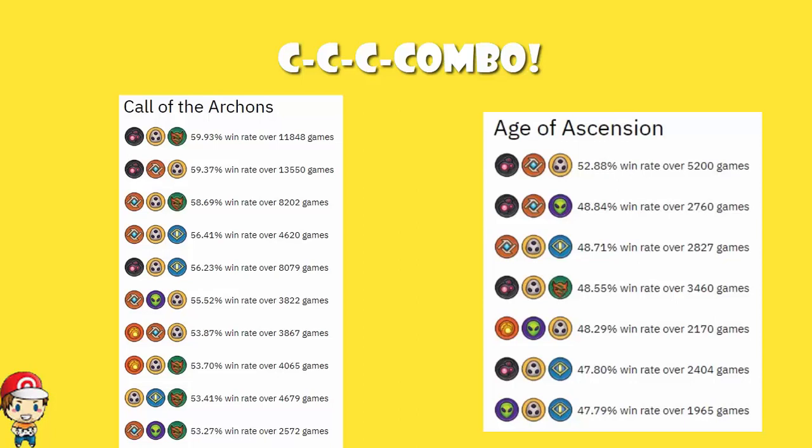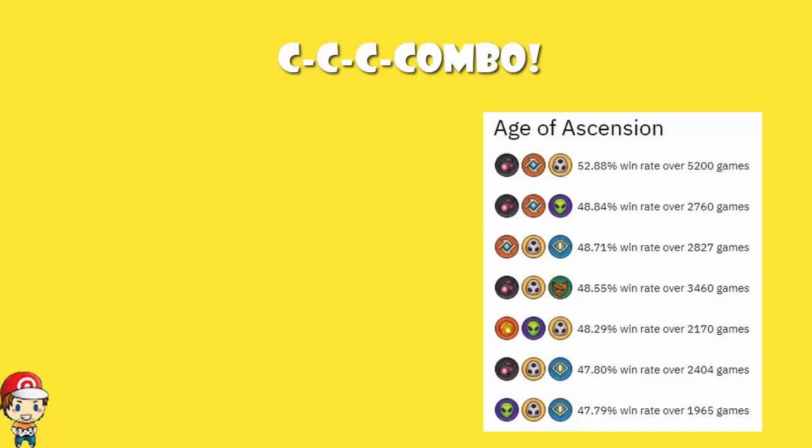Now, to be fair, number one and two both have Dis and both have Logos, but number one has Shadows and number two has Mars. But we don't then see Shadows, Logos, Mars. Sanctum comes in at number three, Untamed comes in at number four, and Brobnar comes in at number five. Unlike in Call of the Archons, there is no really definite top three houses, at least in terms of the combo. And if we look at the win rate, we've got a 52.88% win rate, and the next highest is 48.82. There is a big jump between number one and number two.